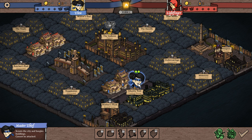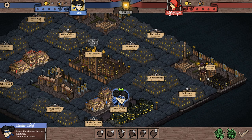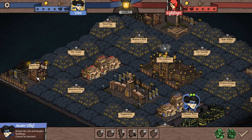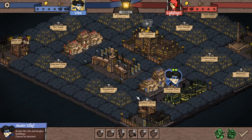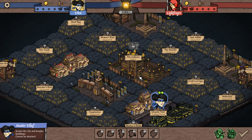Here is my master thief Thea. Her job is really to scout. We haven't hired anyone else — it's just the master thief. We have guard towers here and here, four of them on the map. I was playing around with this scenario before and they never unlock, so I'm not really sure how that works.